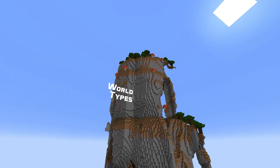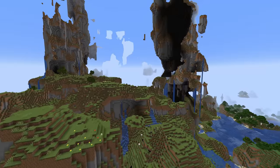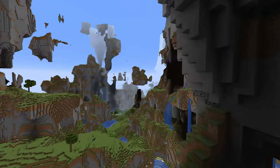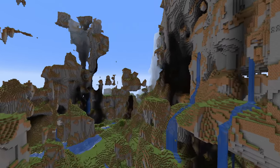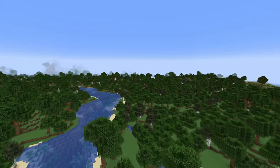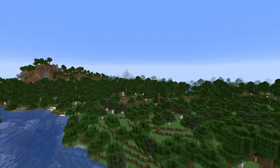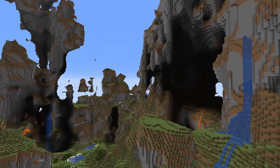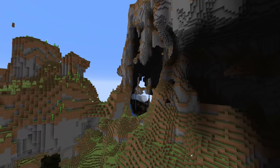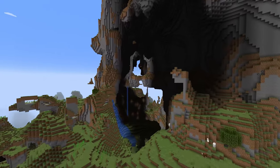The amplified world setting has also been updated to make its functionality fit with the new world generation, giving you all the new biomes and caves with amplified terrain on top. The large biomes world type has also been updated, giving a new type of world with the new terrain but with much larger biomes. Two other world types have been removed: the single biome caves and floating island worlds. You can still upgrade such worlds to this version, but the end result might be buggy.